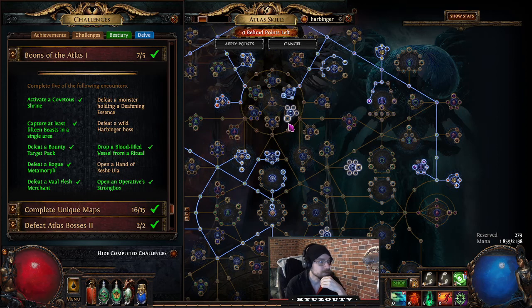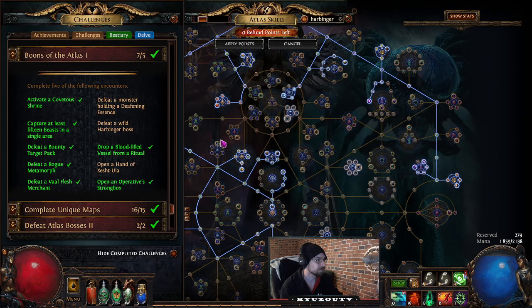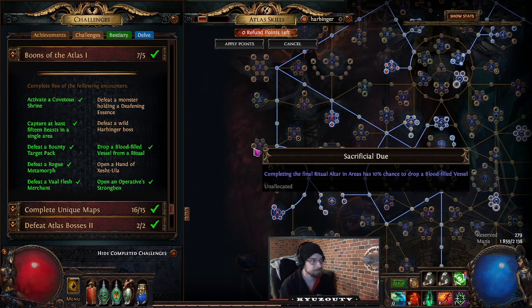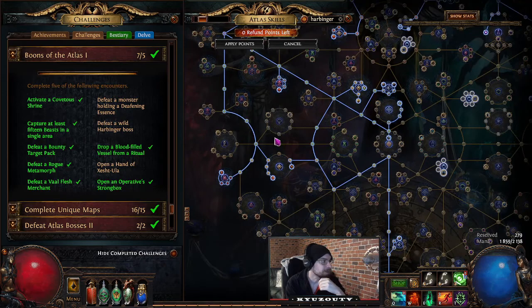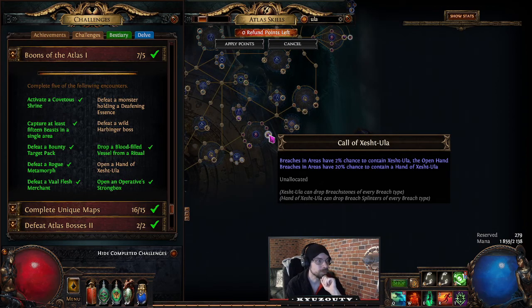Defeat a Wild Harbinger Boss: grab 'First Wave' — Harbingers in areas have a 25% chance to be replaced by a powerful Harbinger Boss. Then run Harbinger scarabs. Also use the ritual atlas node: completing the final ritual altar in areas has a 10% chance to drop a Blood-filled Vessel. I ran ritual all day and it took about 15 maps before one dropped. Open a Hand of Seshkala — use the 'Call of Seshkala' atlas node and slot in Breach scarabs.